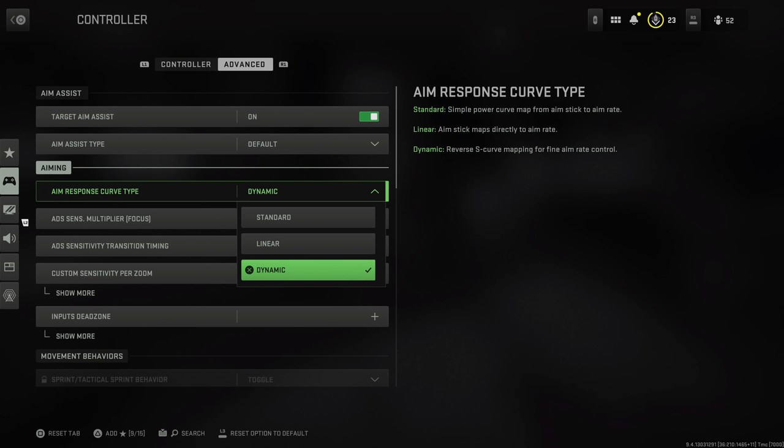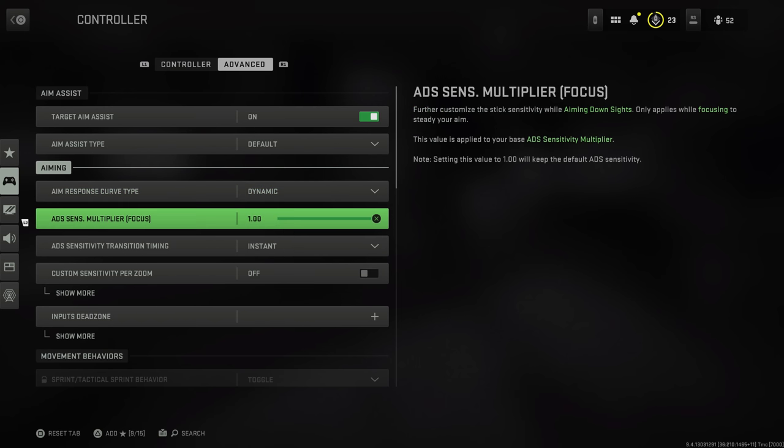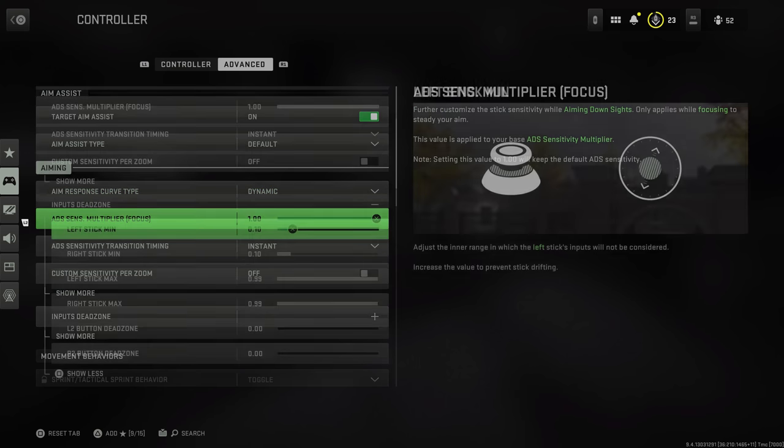What is really important is aim response curve type — I highly, highly recommend Dynamic. You can play Standard or Linear, but Dynamic is the way your aim interacts with your movement on the right thumbstick. Dynamic is great for smooth and snappy aiming — it's a reverse S-curve giving you more control and fine precision. Standard requires a push before it recognizes input; Linear can cause overshooting. From a competitive standpoint, most pros use Dynamic as well.